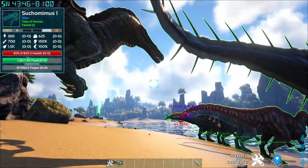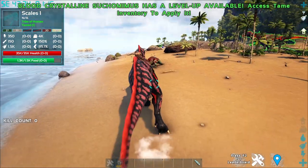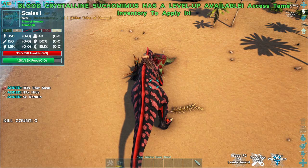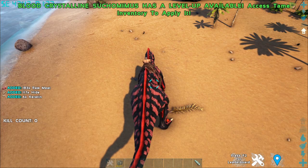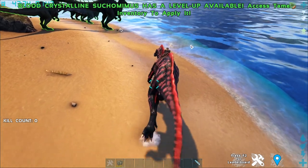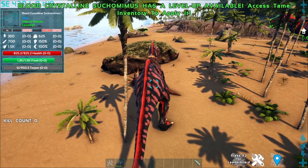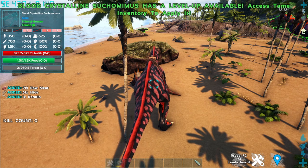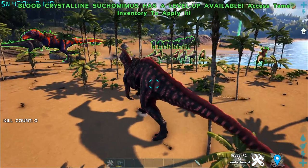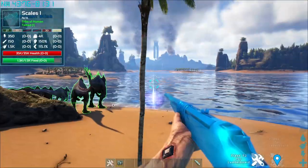For the Blood Crystal variant specifically: when harvesting a corpse, it gains a short healing buff visible in the top right corner. This is a brief but useful regeneration trigger activated by harvesting dead enemies.